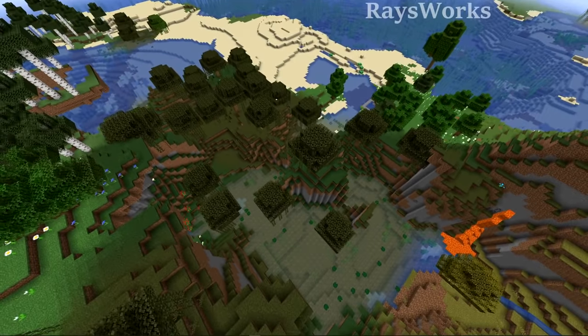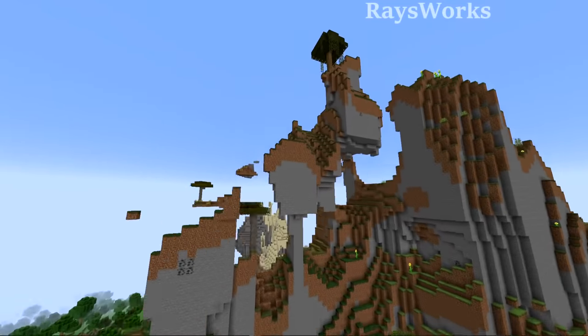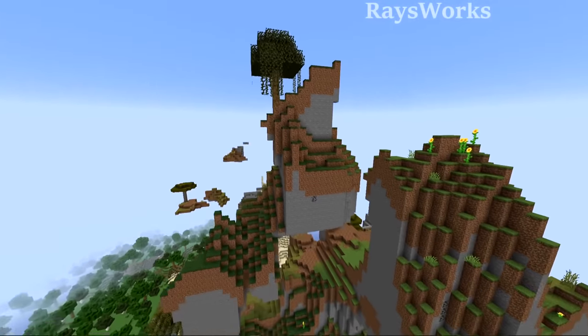These swamp trees may seem like they're playing King of the Hill, but they have no competitors compared to this swamp tree which decided to plant itself up almost 200 blocks above the world.